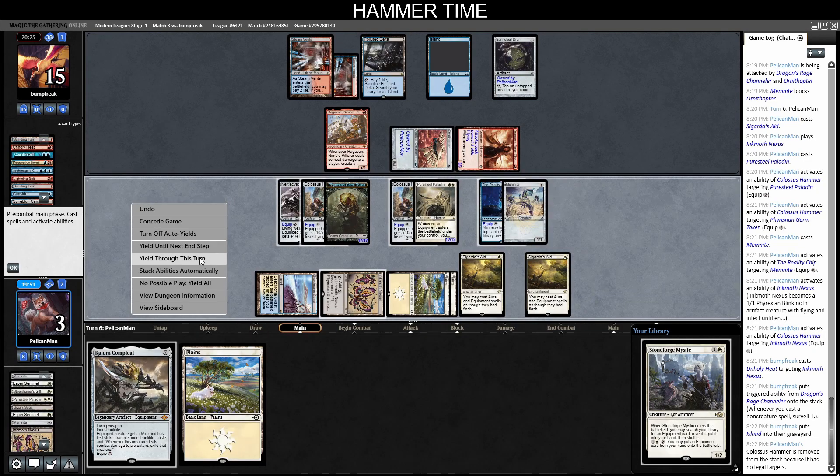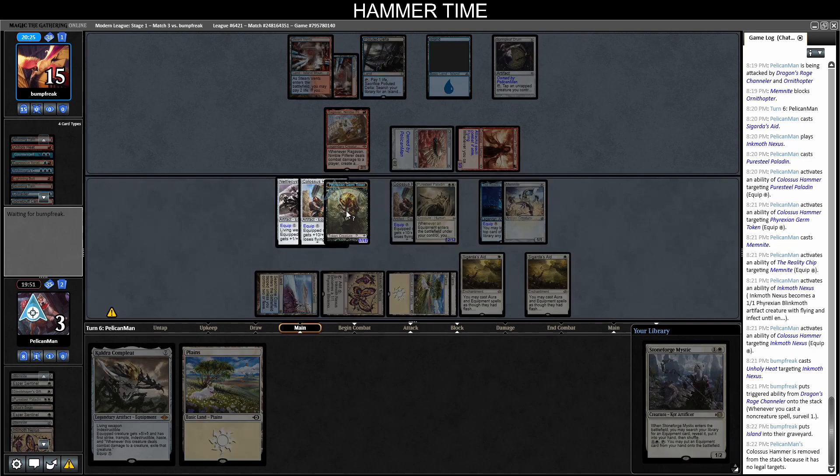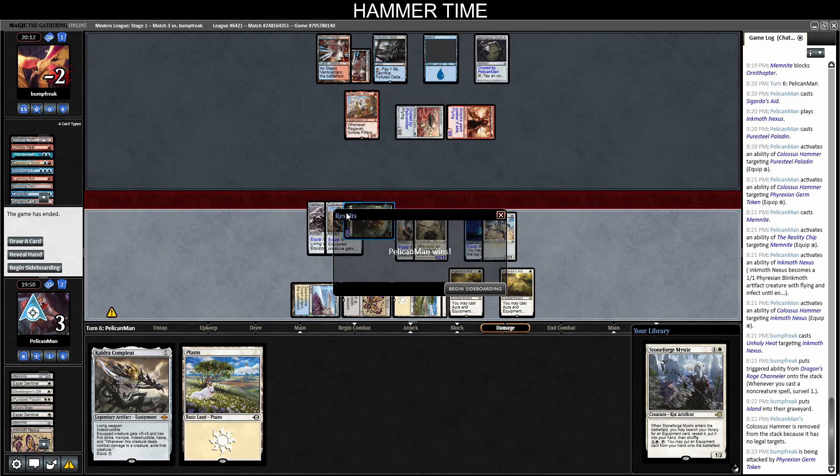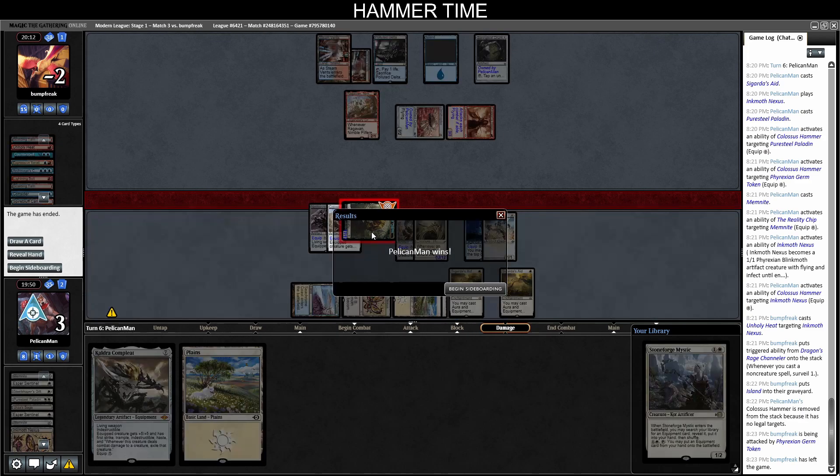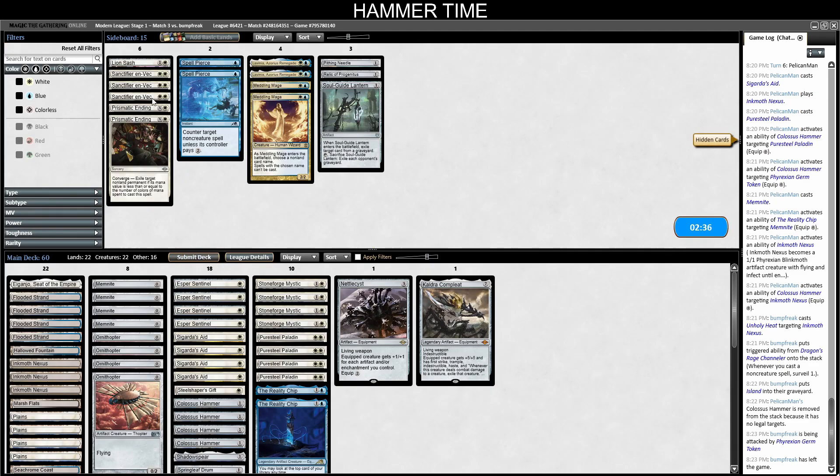We hoped they wouldn't block for some reason — and they don't! They chose not to block with Ragavan. We'll take the free win — that game was our opponent's to lose and they chose to lose it.